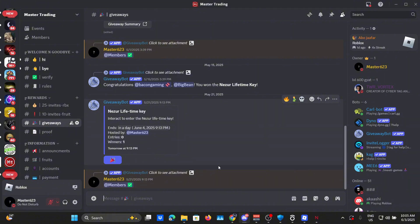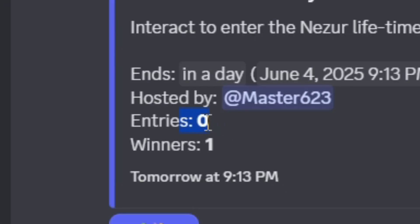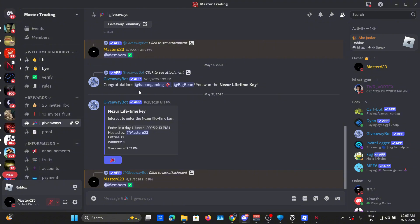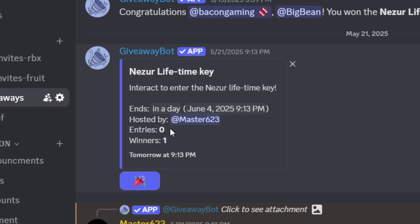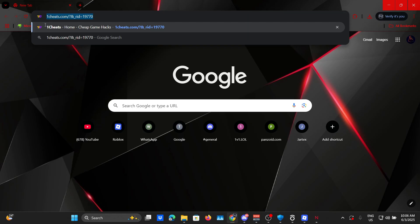You can either get a key for free or enter my giveaway. There's literally nobody in the giveaway right now, as you can see from the previous giveaways — some people have won, but there's one key left that I want to give away. Or if you want to be supportive, you can use my onecheats.com link and purchase a lifetime key from there.